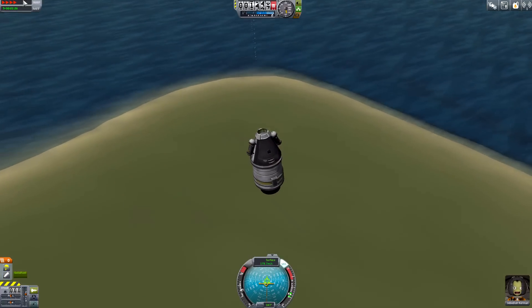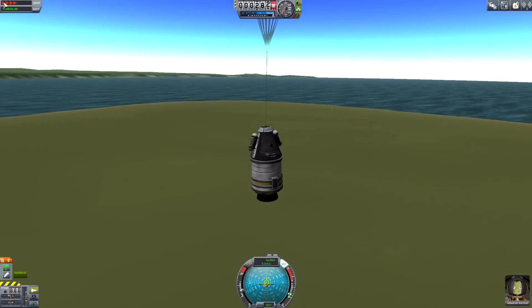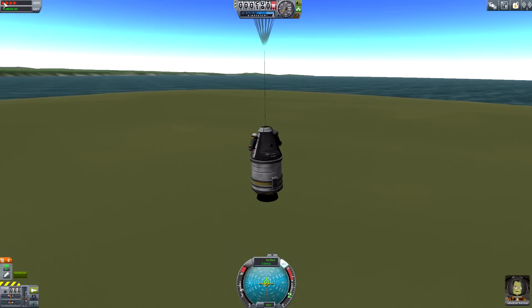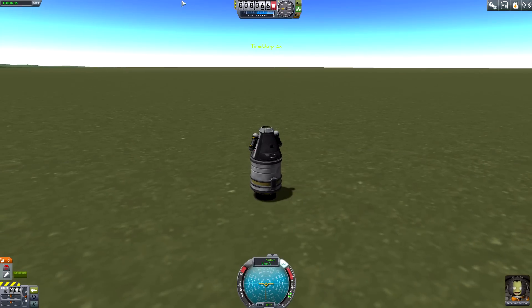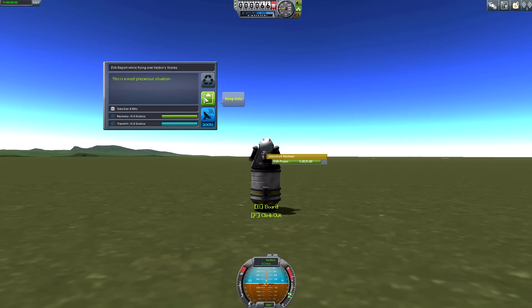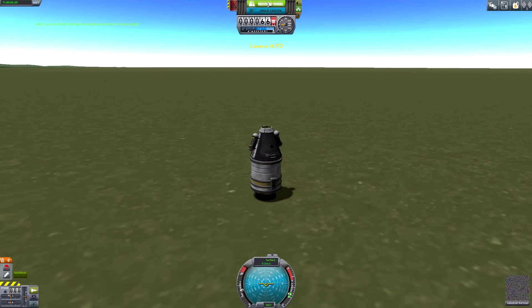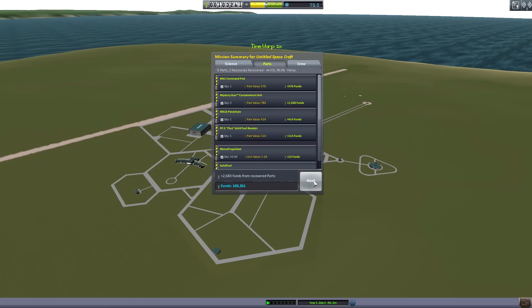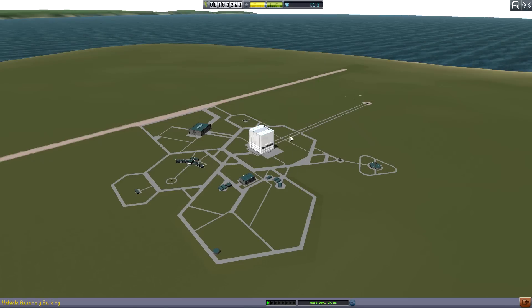Slow down now. There we go. Nice and slow. Just guide it in, ease it in. Beautiful. Touchdown! And my rocket didn't explode too — it's always a good day when your rocket doesn't explode. Last thing I'm going to do is take an EVA report. 5.6 science. This is a most precarious situation, he says. We get inside and recover the vessel. Now we've got ourselves a nice little chunk of science to start building off of — 31 science just for doing that one little mission. Easy. And we've got 16 rep too. Jeb's got one experience. Great job, Jeb. Real proud of you.